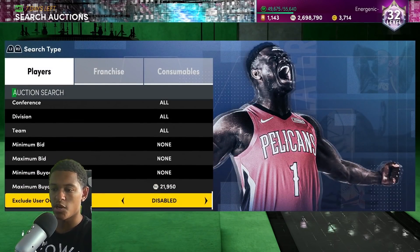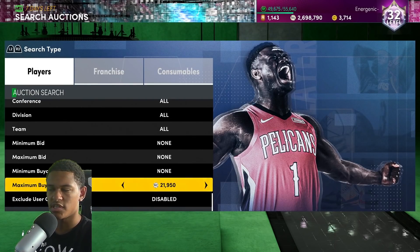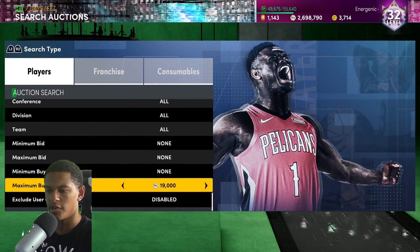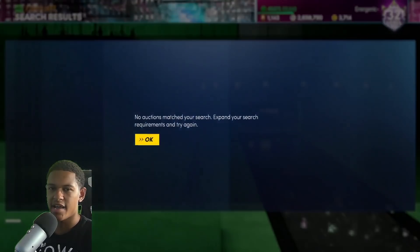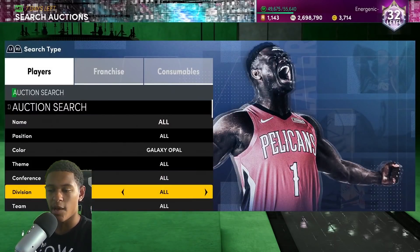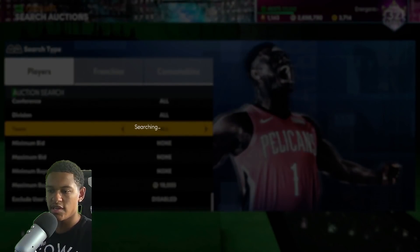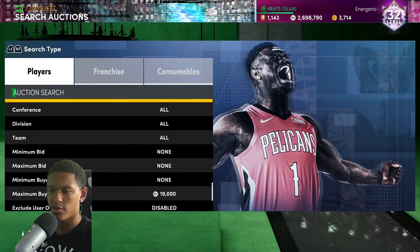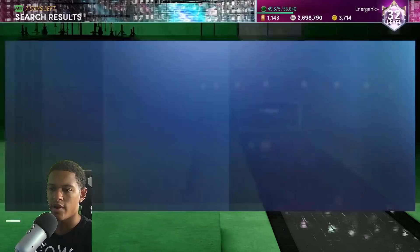The cheapest galaxy opal is at 21,750, so round that up to 22,000. They'll take away 2,200 from the 10% tax if you sell it back at that price, so set the max buyout to around 19,000. While I was setting up the filter I actually saw a Daron Williams for 17K and didn't grab it — but now that I know the prices, I know that would have made profit. It's crazy how these filters work.